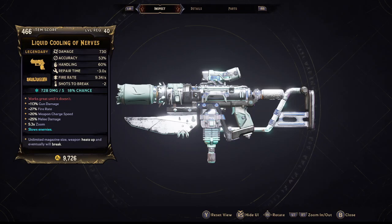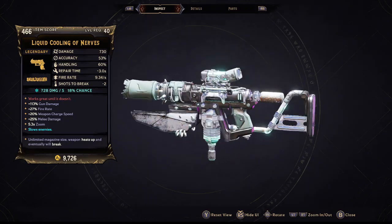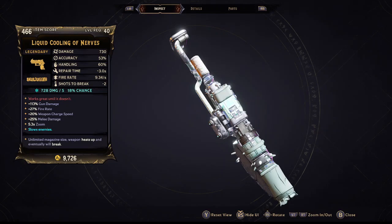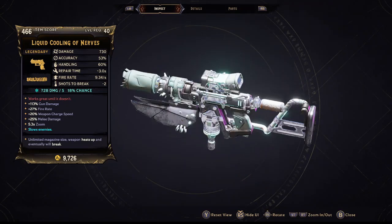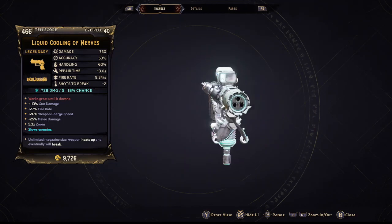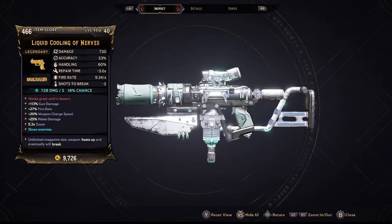Greetings and salutations, YouTube — Friar Chuck here back with another legendary items guide. This one is for the Liquid Cooling. Mine is the Liquid Cooling of Nerves; yours could be something different, but it will be the Liquid Cooling of some kind. This pistol is freaking insane — it is probably the best pistol in the game. I haven't used all of them, but this one just absolutely shreds.